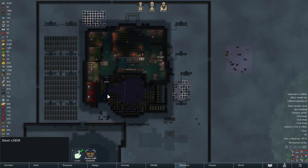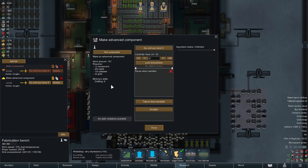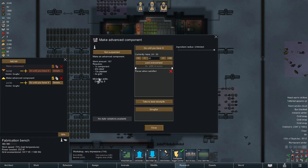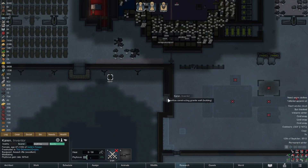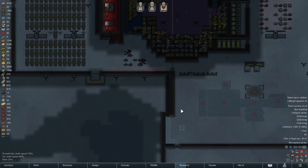We're burning through steel - it's got to be the advanced components. Every time I look it's 20 steel gone. When it says 30 gold or 3 gold, I don't think that's a times-10 thing, so I guess it's actually just three gold. We probably would have run out of gold before now if it were otherwise. She's getting decently cold just coming outside.